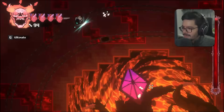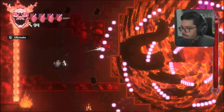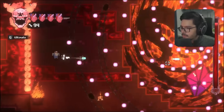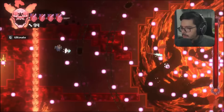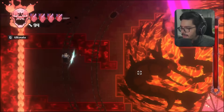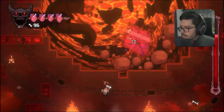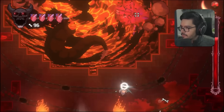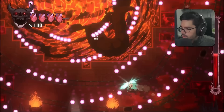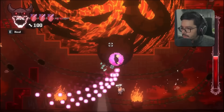We encounter boss Maggie. We have to hit the crystal. The fight involves a minecart mechanic. The boss has a little rock shield. After some close calls and healing up, the boss hides, eventually defeated.